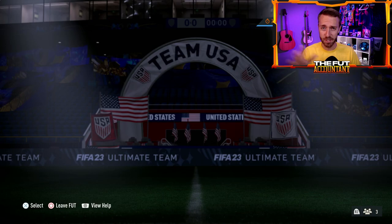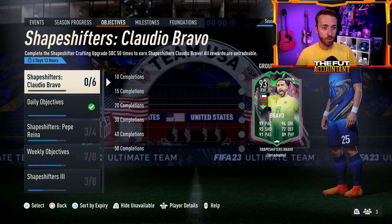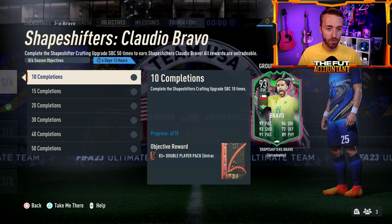Let's look over yesterday's content really quick because we did get a good amount yesterday on Sunday, as expected. We started off with another goalkeeper moved from goal into the outfield — we've got a right-wing Bravo card.